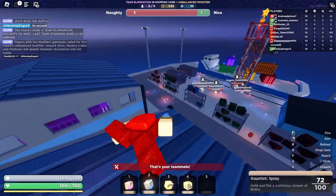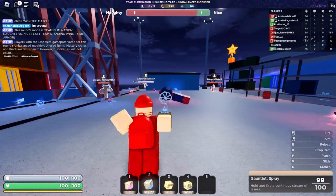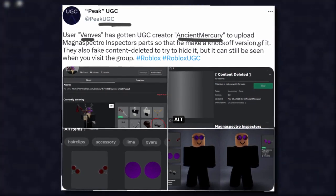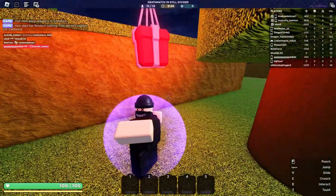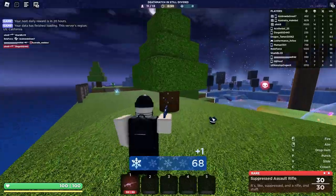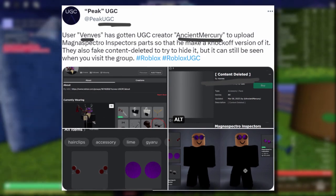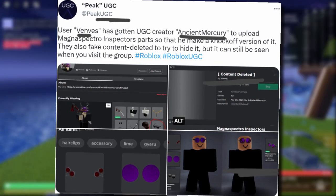Alright guys, this is the main thing I wanted to talk about in today's video. Shout out to PQGC by the way — they posted most of this stuff. I can't believe somebody wanted to remake this. User Venvez made a star creator account called Ancient Mercury to upload the Magnus Spectro Inspector's parts to make a knockoff version of it. Obviously this one's a very expensive limited. They also fake content deleted the parts — just renamed it to try and hide it from Roblox. But these parts do still exist. Now some of you guys probably realize why this is a bit of a fail. These guys copied Fave's shades. Yeah, this item has been stained — it's got a ruined legacy. Fave ruined this thing forever for me. I can never look at this limited the same way again.